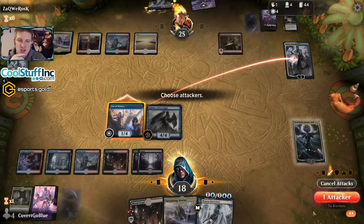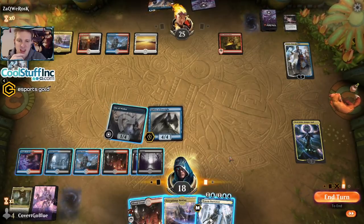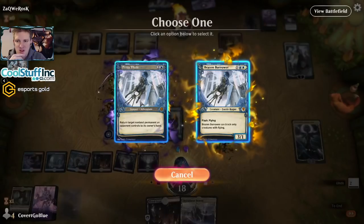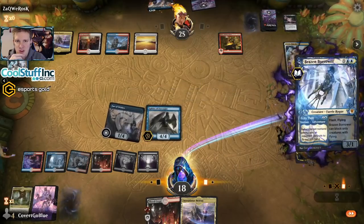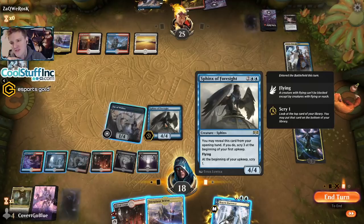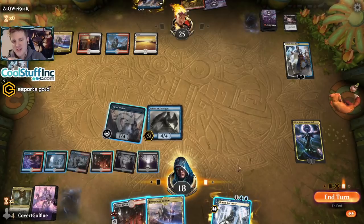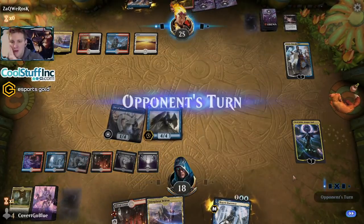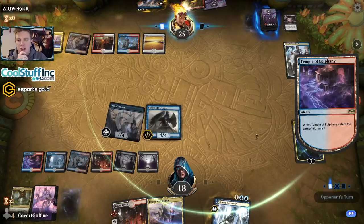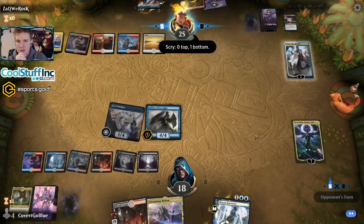They must have another Fae of Wishes to be planning a Planar Cleansing now. I could bounce this to my hand, cast it, try to get Ego next turn — but I don't think that's too good. We can't play instants on the opponent's turn so let's go Petty Theft on their Fires of Invention — make them replay it. I think the opponent has a wrath; else they wouldn't give me back my Sphinx. If I commit two blue I won't be able to bounce my Fae. Scry land — look at the top, one to the bottom.